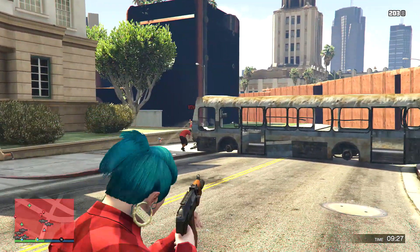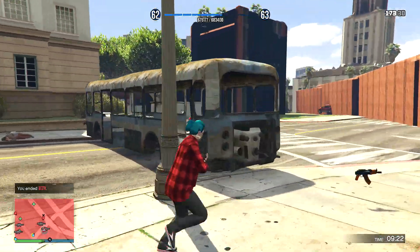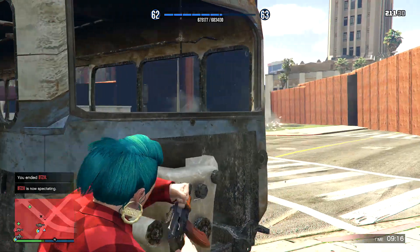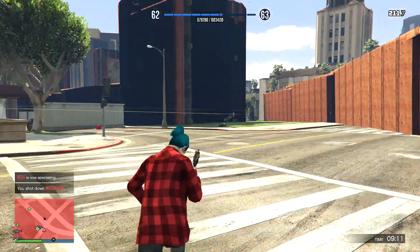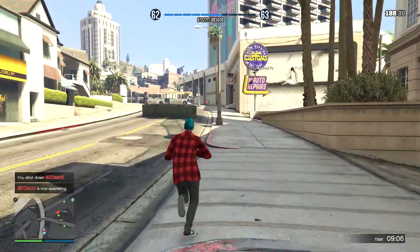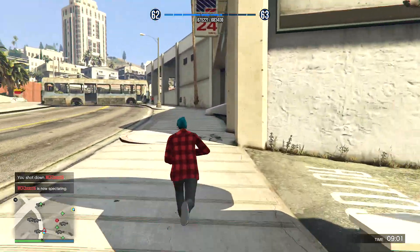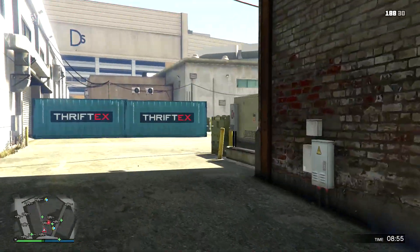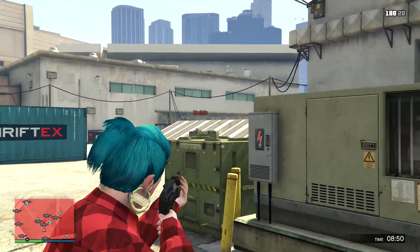Moving on to the weapons — at first glance they were kind of interesting. It was the first time we've seen an assault rifle added in almost two years, and a pretty interesting shotgun as well. A double barrel shotgun sounded actually pretty interesting, and same with a compact rifle. Both of these weapons are smaller and you can use them on bikes, which is a very interesting mechanic. However, the advanced rifle does everything the compact rifle does, but better.